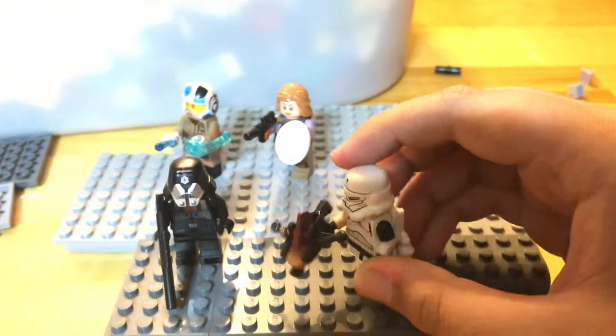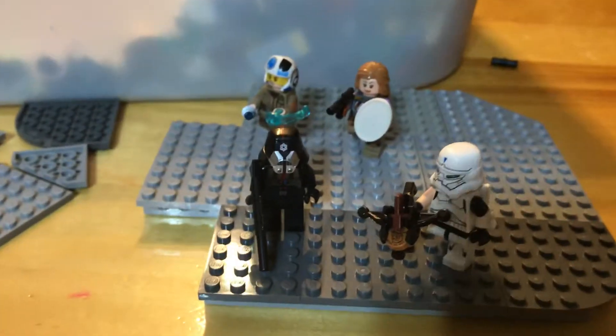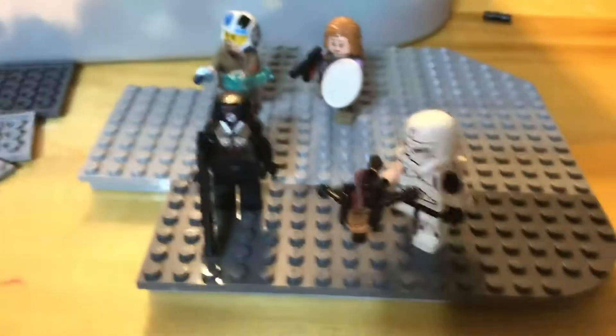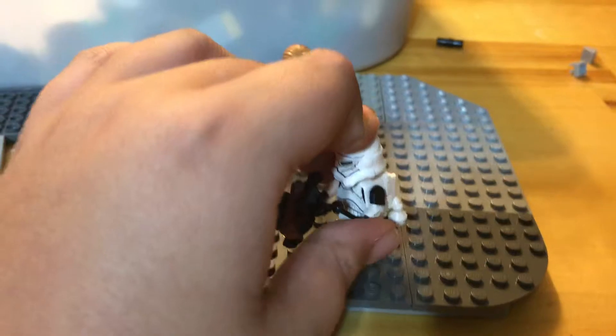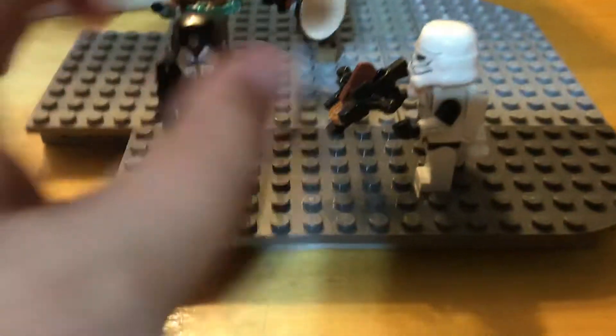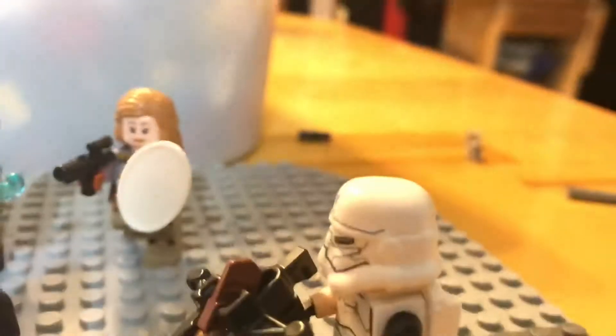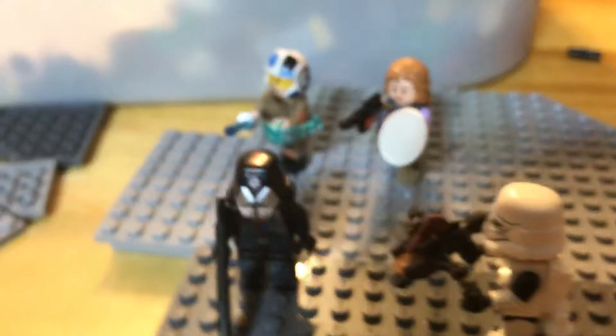I was going to show you — I don't have a name for it yet. It's probably going to be based on like a scavenger area, probably somewhere like that. You can see we have an Imperial officer — he's like the old Imperial guys. Then we have a scavenger, and then we have the brother and sister. I forgot their names; I'll have to find their names again.